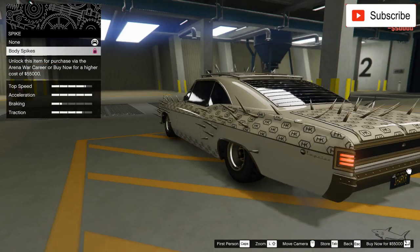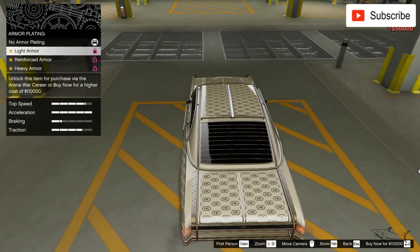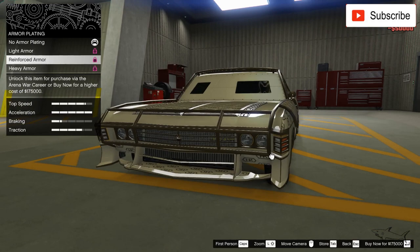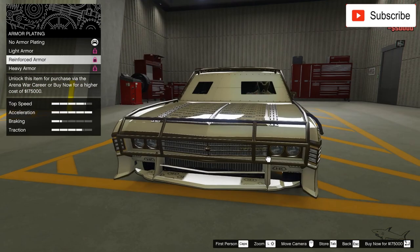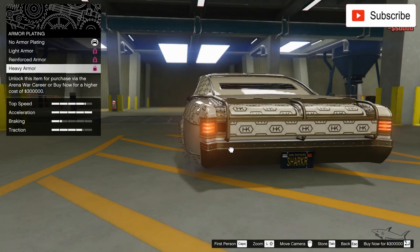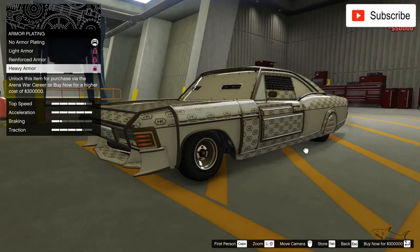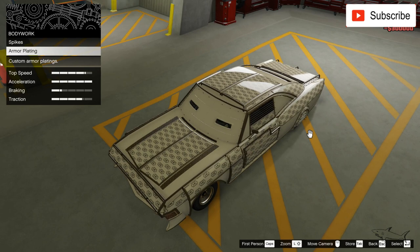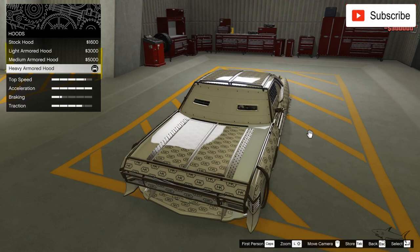Bumpers, bodywork — here I can see if I want to put spikes, and I don't. Now let's see some armor plating. Look at this crazy thing. I'm not sure if I'll put something like this — this is my custom car. Imagine how it will look with this crazy bumper — it will look awesome. 300K for that, so much money, but for you guys everything is worth it.